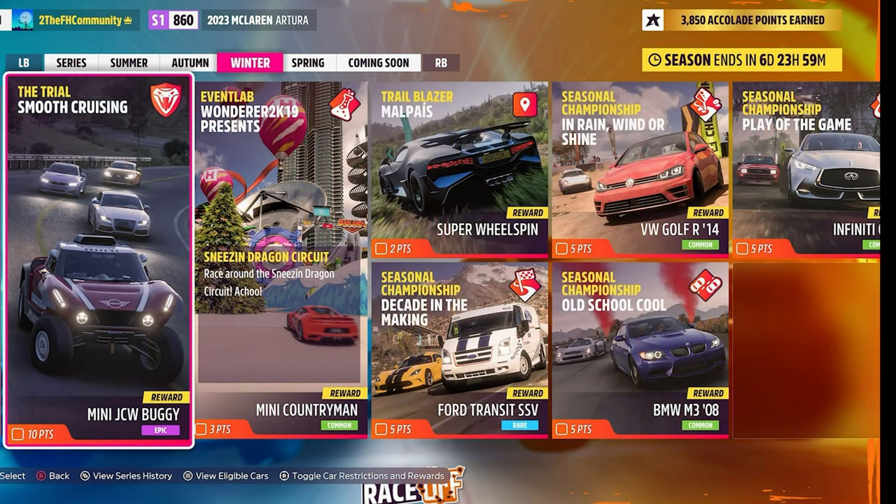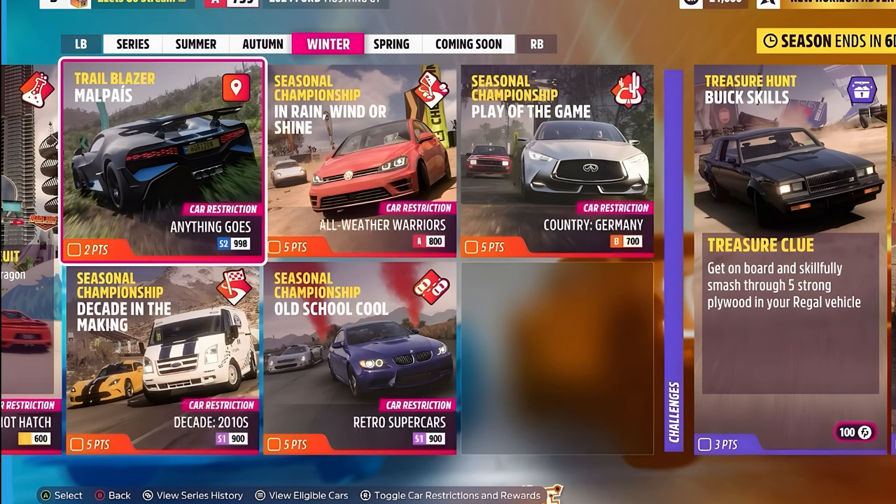Malpay is the only PR stunt. Decade in the Making, Rain Wind or Shine, and Play of the Game. So the Event Lab hot hatch — maybe retro, I don't know — but I'll have a look at that. Anything goes S2 for the PR, 2010s S1, retro S1, all weather warriors A class and B class country Germany.